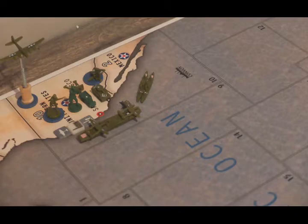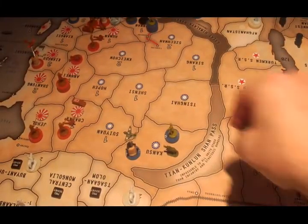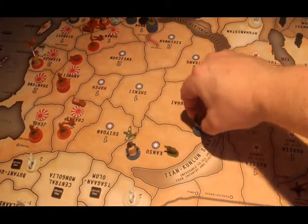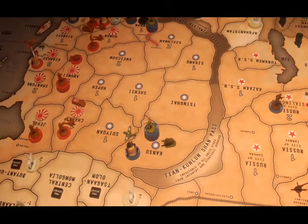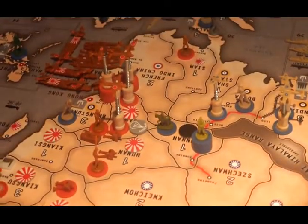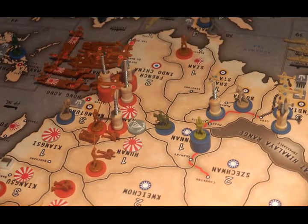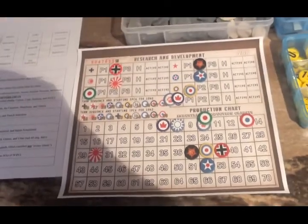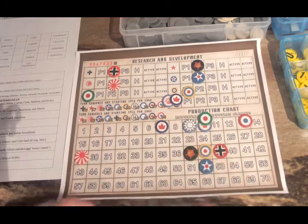That's it for the Americans. In terms of the Chinese, they will be building all four of their units in Kansu — they look like they're making a stand up in the corner. Income adjustments: there is only one. The Chinese got Yunnan back, reopening the Burma Road, so that's a dollar difference. Japan goes down from 30 to 29 and China goes up from 8 to 9.